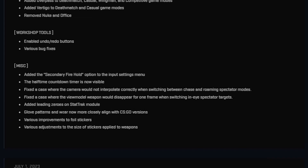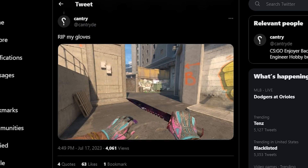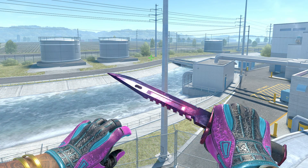Glove patterns and wear are now closely aligned with CSGO versions. Your gloves probably look a lot more scuffed now on CS2, possibly even more scuffed than before, but that makes sense as everything looked near perfect in the initial release, even Battlescars.